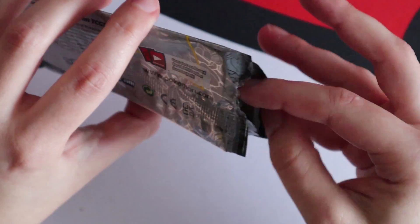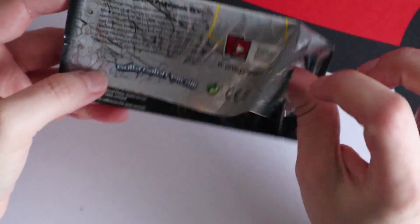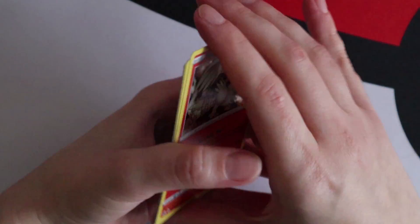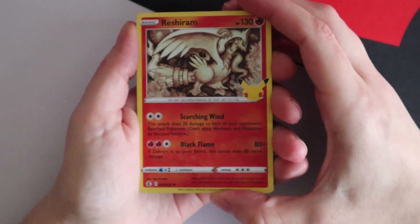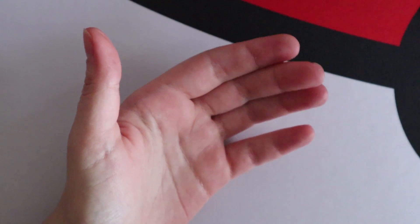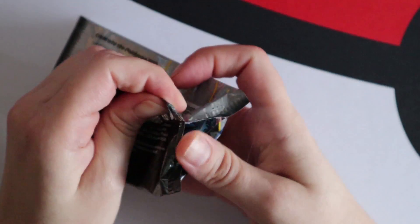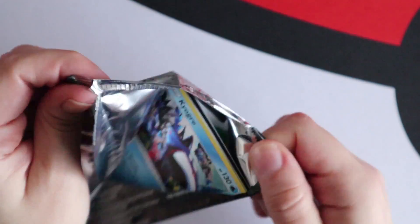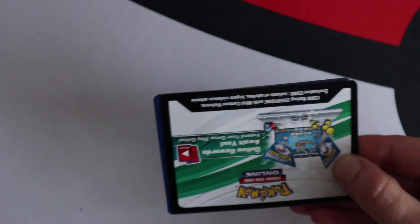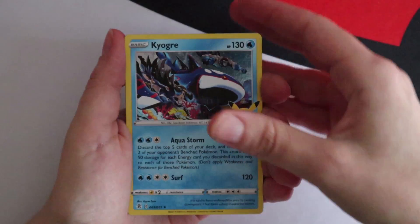We just need the ones for Joe - the ones in the Classic Collection that he doesn't have. I need a Rayquaza, that's what I'm after. Not holding my breath though. Reshiram, Palkia, Dialga, and a Foil Pikachu. I've made peace with the fact that I'm going to be buying a single to finish the set, which is fine.